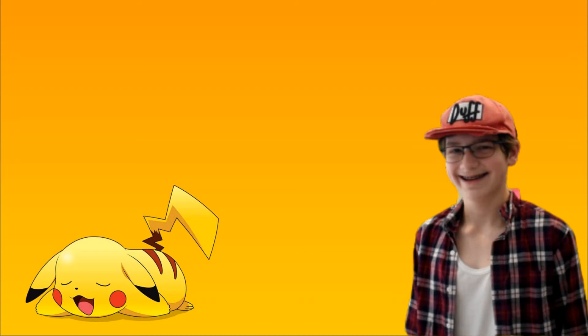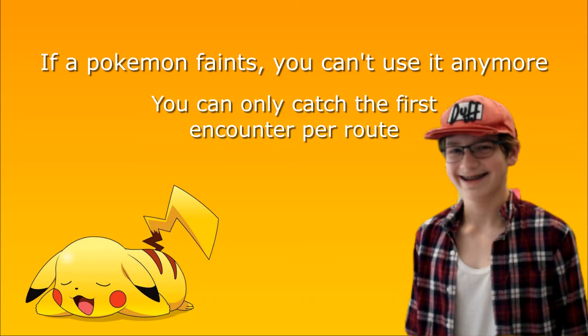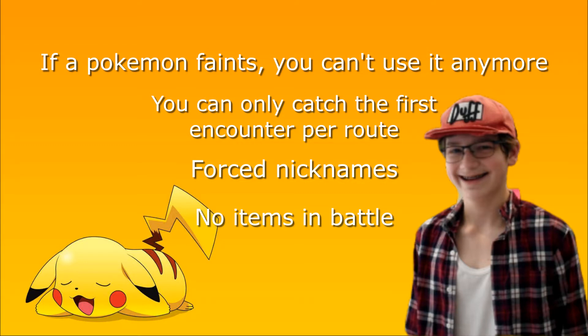I'll be playing Pokemon Crystal Dust, and I'll establish the rules of an Advanced Nuzlocke. If a Pokemon faints, you can't use it anymore. The first encounter of each route is the only one that you can catch. You have to nickname your Pokemon. You can't use any items in battle except for Pokeballs. And it must be set to set mode. With all of that said, let's get on to the video.